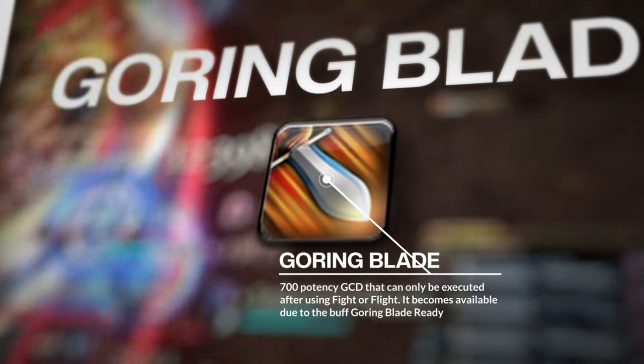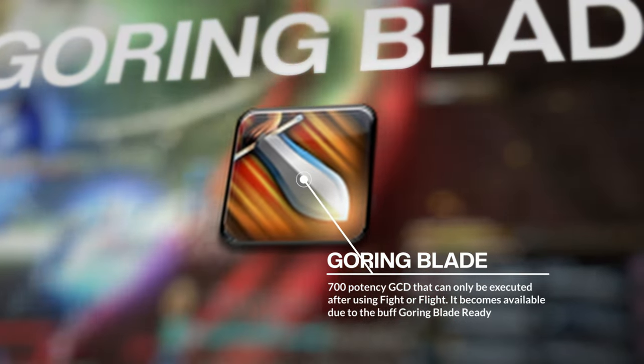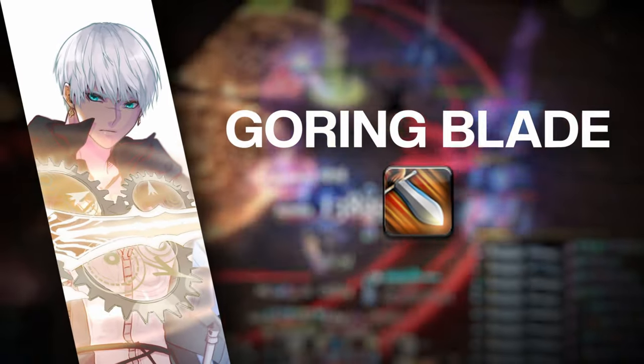Goring Blade is a 700 potency GCD that can only be executed after using Fight or Flight. After using Fight or Flight, it gives you the buff Goring Blade Ready. This was a new change introduced in Dawn Trail.